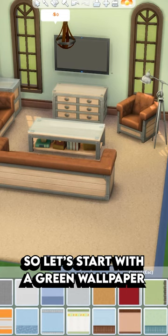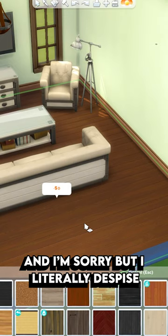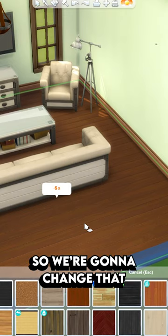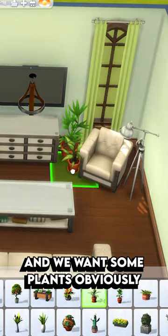I like some color in my life, so let's start with a green wallpaper. These couches definitely have some prettier swatches as well. And I literally despise carpet, so we're going to change that to a wooden floor. Curtains for the window and we want some plants obviously.